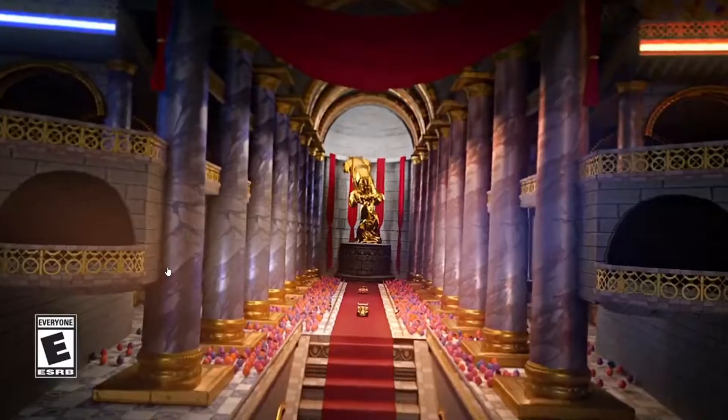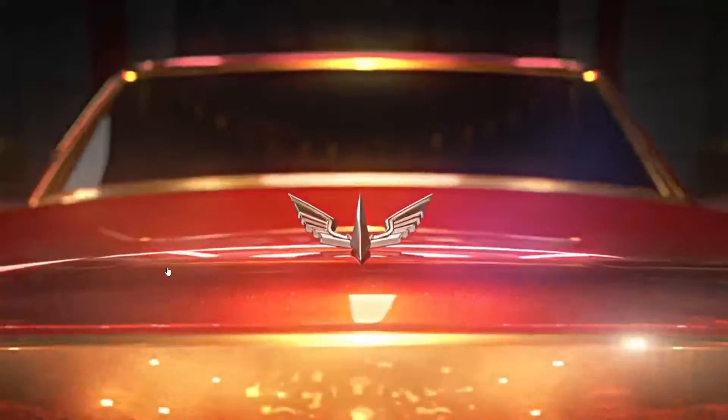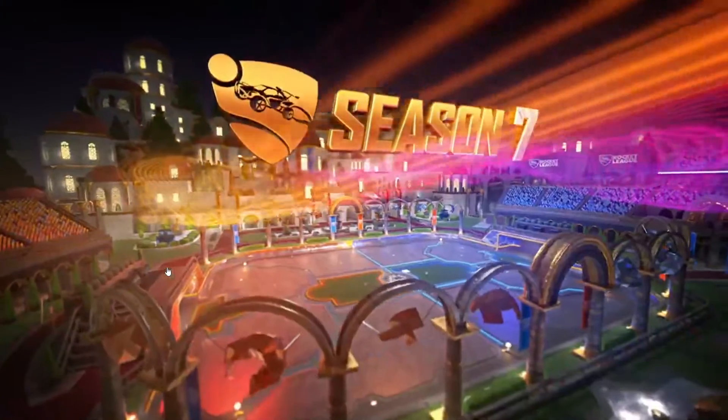So that's the new arena. I'm assuming that's the new rocket pass car — looks like a Rolls Royce, pretty dope, it's all gold too. It looks like Utopia Coliseum but got gold outlines.